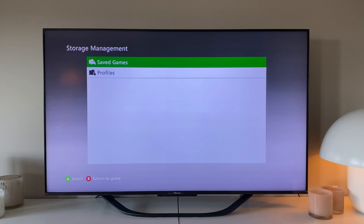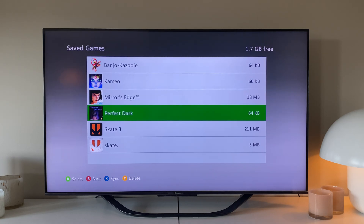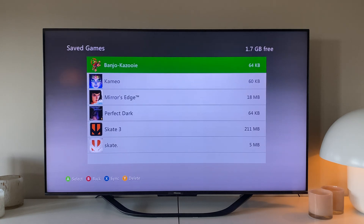From here, we usually have two options: Saved Games and Profiles. If we were to go into Profiles, we can remove old Xbox 360 user profiles, and if we go into Saved Games, we can remove the saved games. So, we select Saved Games, and then we make our way to the game we want to remove the saves from.